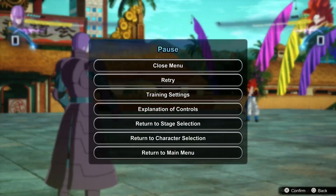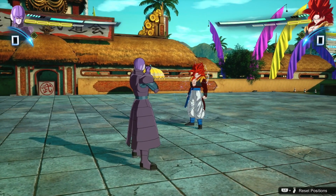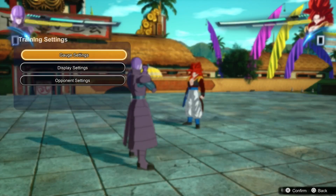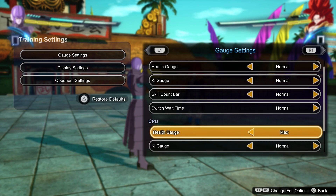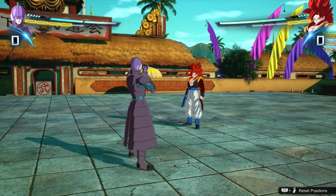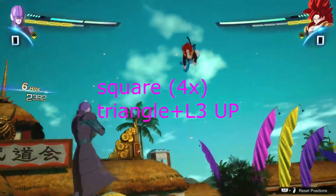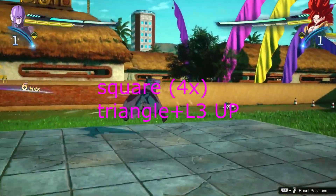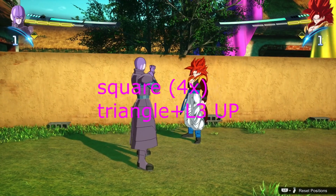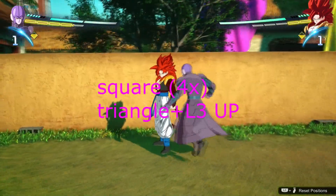First thing you want to do if you're very new to this: have it on standstill, don't do anything crazy. Go into your training settings, put on the gauge settings, and put his health all the way to max — and you're perfectly fine. The first combo I really recommend: square, square, square, kick up. Four square taps, then triangle up with the left analog stick up — I'll have it displayed on screen.